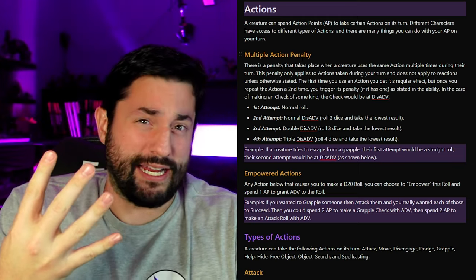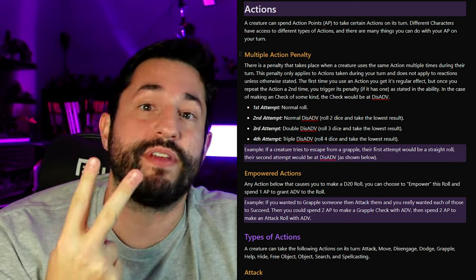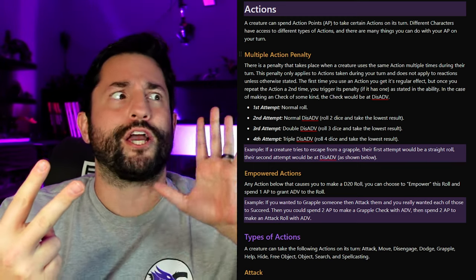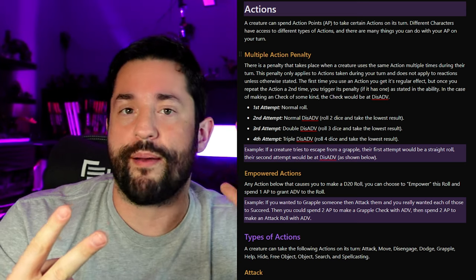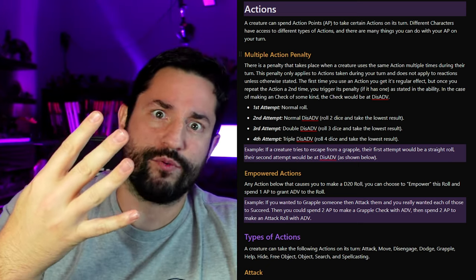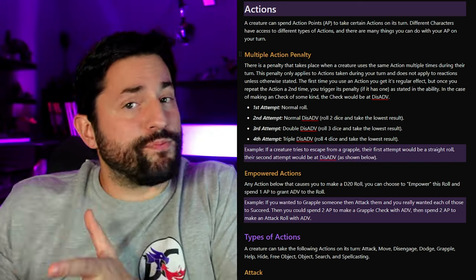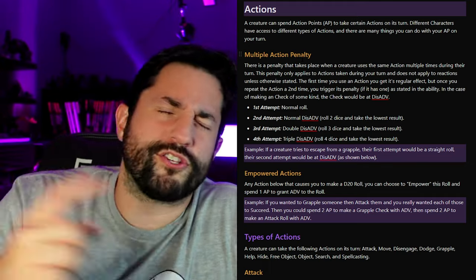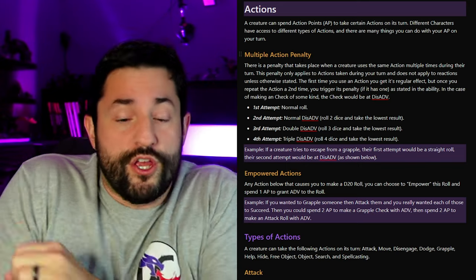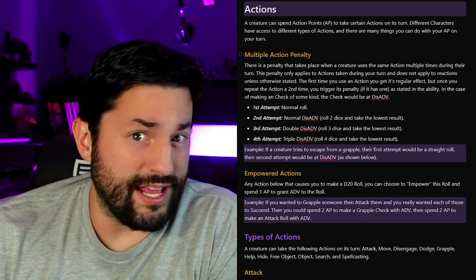You could technically make four attacks if you really wanted to. The first one is a normal straight-up attack roll. The second is at disadvantage — you roll two D20s and take the lowest. A third repeated action puts you at double disadvantage: roll three D20s and take the lowest. Four attacks in one round means rolling four D20s and taking the lowest. So don't attack four times. I wanted a system with penalties for repeated actions, but where you still could do them — while also preventing you from just bashing your head against the same thing until it works. Escaping a grapple also falls in this category: first attempt is a straight roll, second attempt is at disadvantage. You could keep trying, but that's probably not a good idea.